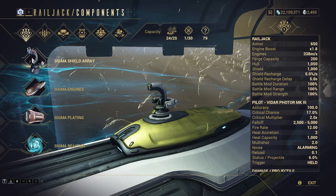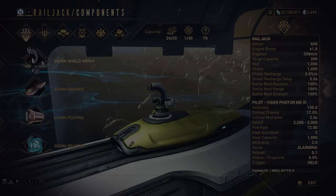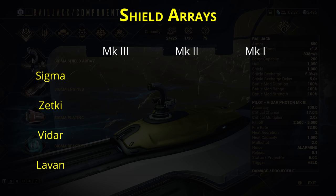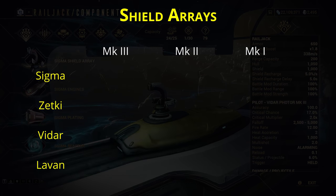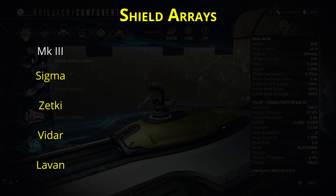The first component is the shield array. As with most railjack parts, they come in three tiers and each tier has a basic Sigma version and then house variants. You get the Sigma series from your clan's dojo and they should be your go-to pick up until you can get hold of a suitable upgrade. The house variants are Levan, Vaidar, and Zetki. I'm not going to talk about the tier 1 and 2 comparisons because you should just be moving onto tier 3 as soon as possible — they're just better.